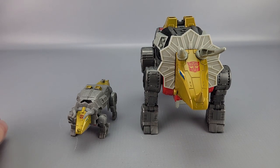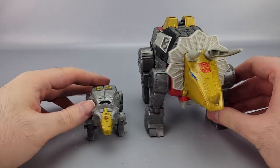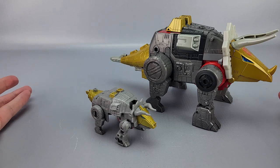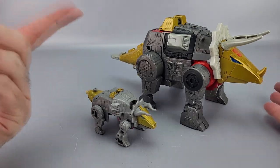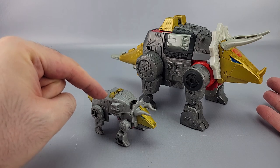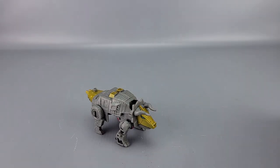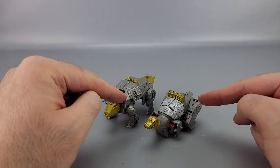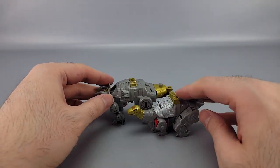Quick comparison: the Studio Series 86 Slug is significantly larger, chunkier, and better in almost every way, but that's roughly $50 versus about $12, so that makes sense. And here he is again next to Sludge, who looks quite small by comparison.